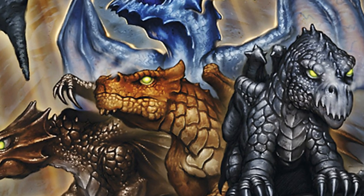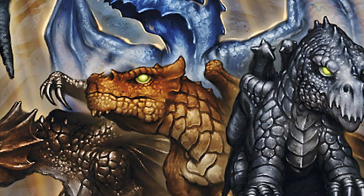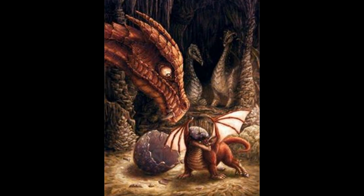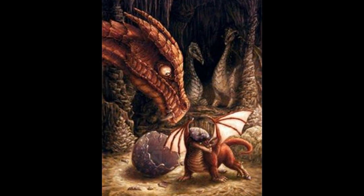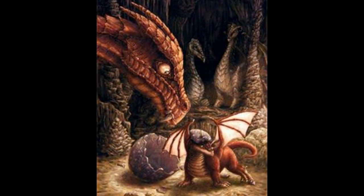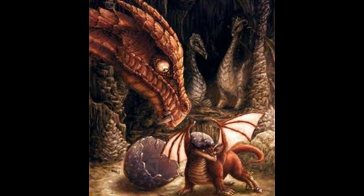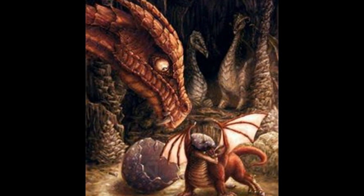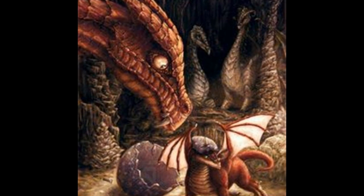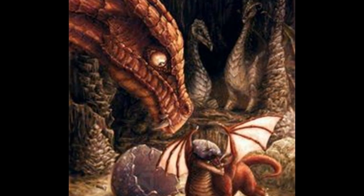Incubation is far more complicated than you might think. For black dragons, the egg must be immersed in acid potent enough to deal at least 1d4 damage per round, or completely submerged in a peat bog, flooded swamp or marsh — so transporting it means bringing a bath of acid or a trunk of stinking mud. For blue dragon eggs, the temperature must be dramatically altered halfway through each day: first between 32 and 48 degrees Celsius, or 90 to 120 degrees Fahrenheit.